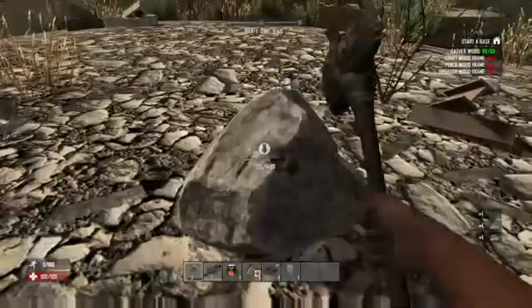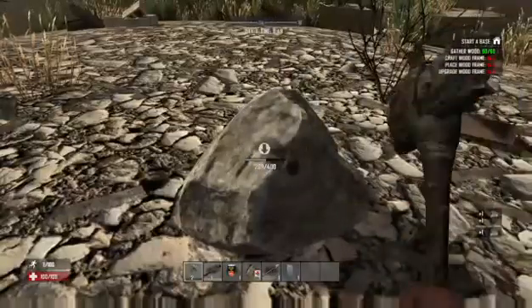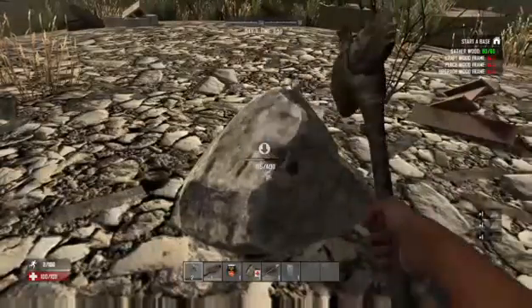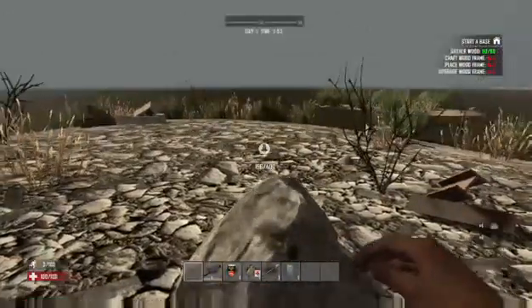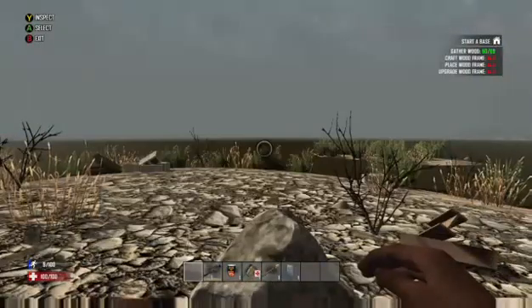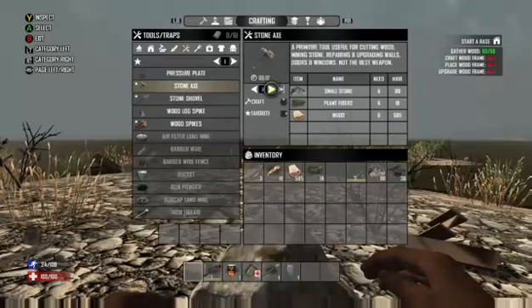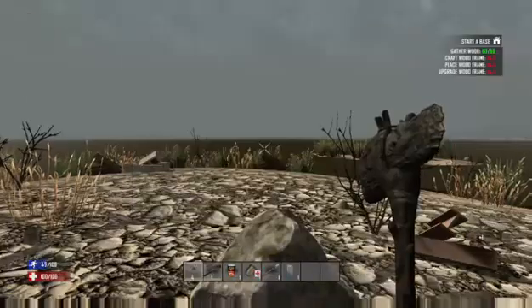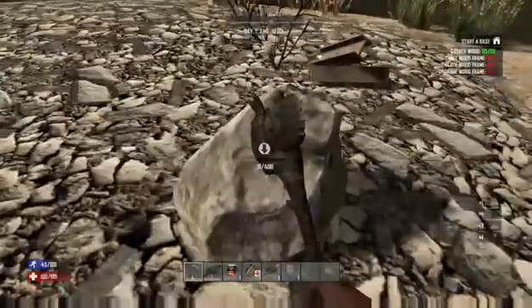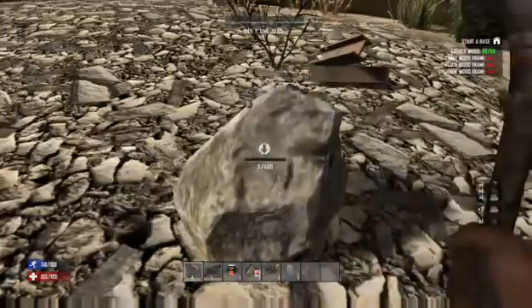I just want to get this stuff because my axe has already broken once, and if you look at the durability bar my second one's almost broken too. We're gonna need some wood and stone until we get better items. Once we've got a base, we'll create a chest and leave stuff there, because once we get to orange items it takes quite a while for things to actually break. We're already up to level 4 which is good.